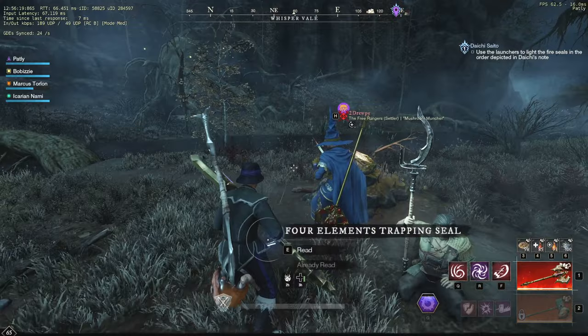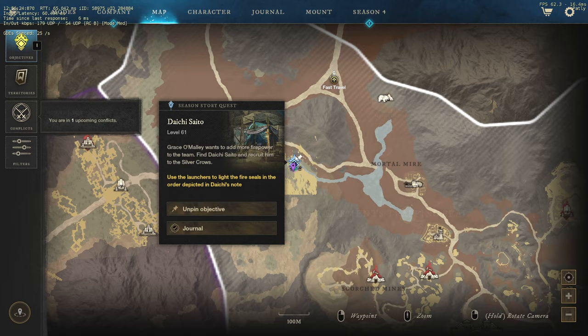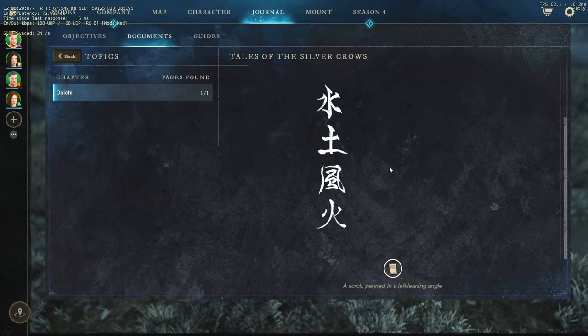What's up guys, quick video. I'm just gonna show you how to do this quest real quick. I know a lot of people have troubles with this. So you want to open your map — you're gonna see you have this quest, and you might have to use the launchers to light the fire seals in the right order.